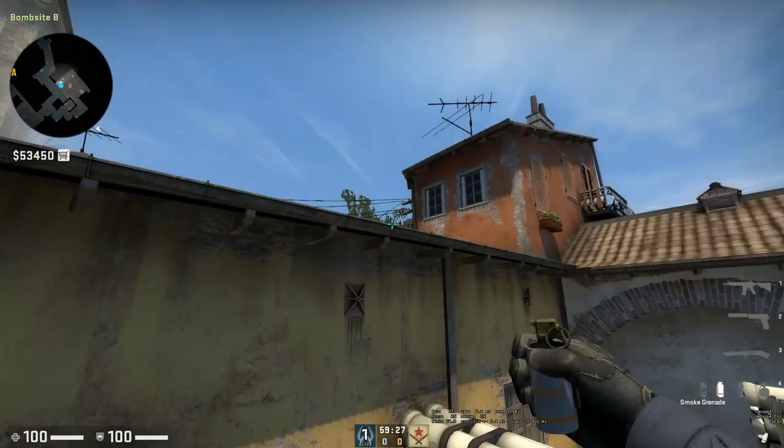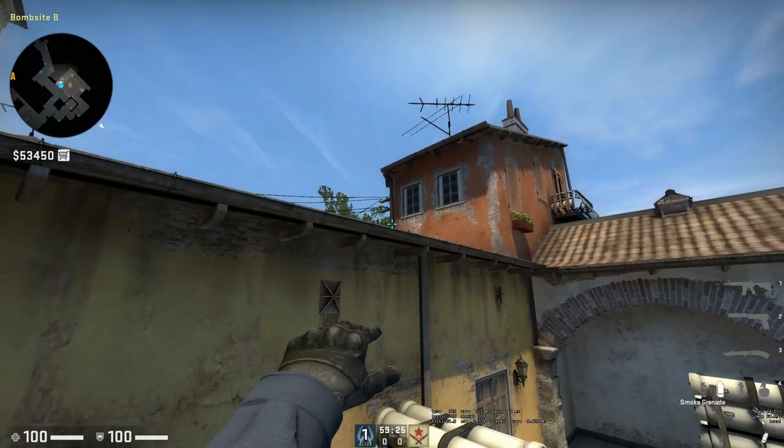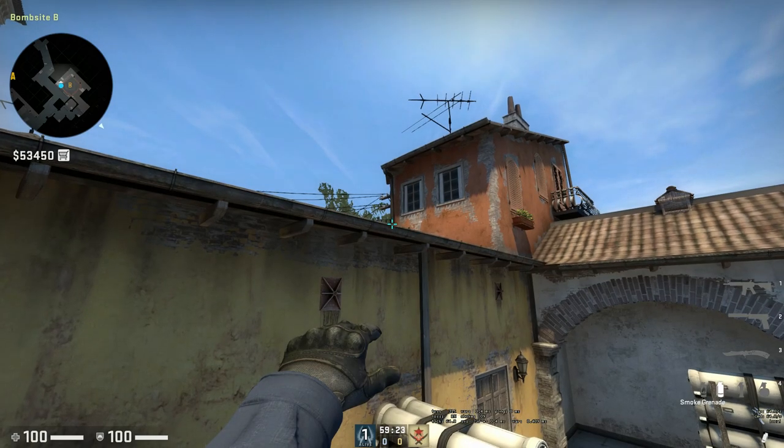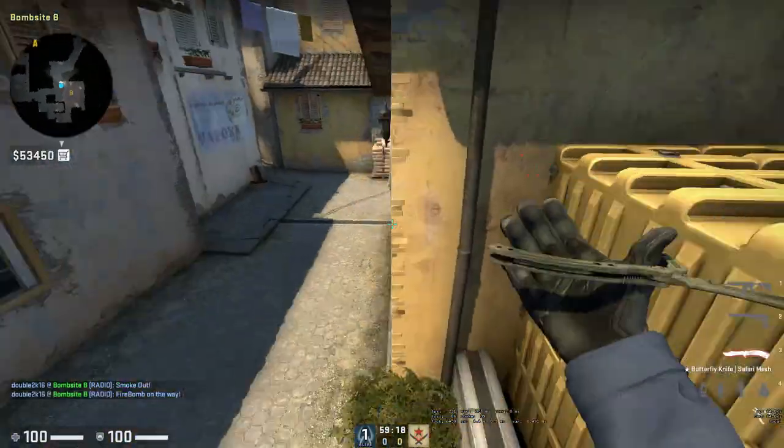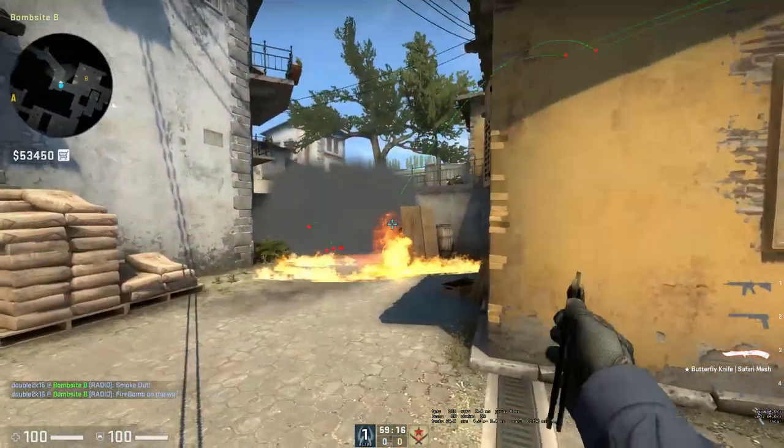You're going to line yourself up with this tower right here, where the gutter comes down and hits the roofline. You're going to want to throw it right there. For the molotov, aim a little bit to the right and bank it right off there, and we're going to see what this does.